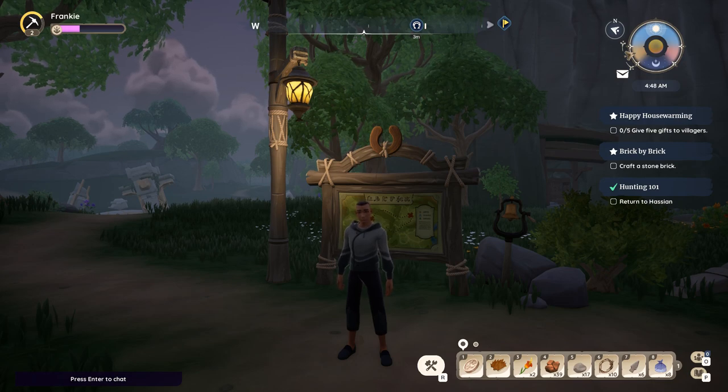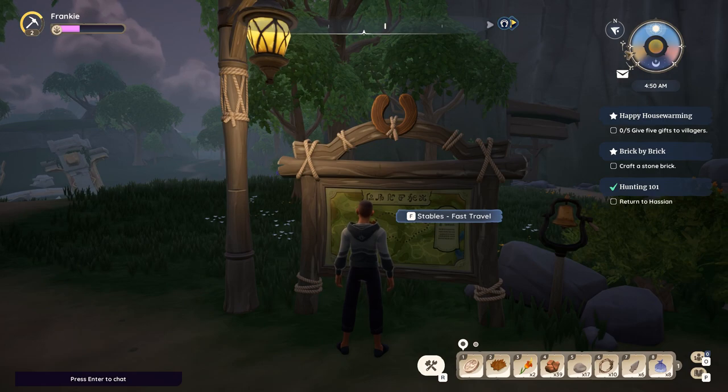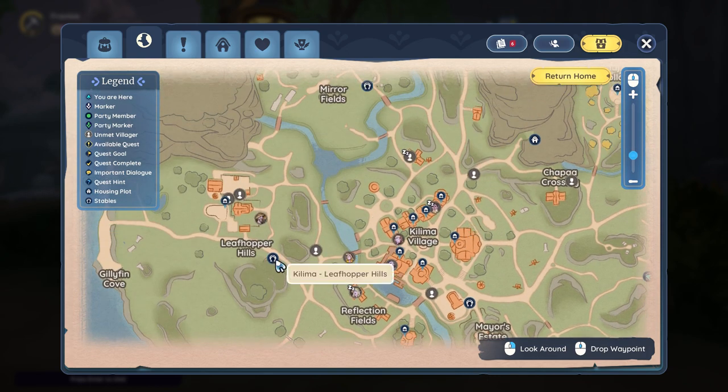To fast travel in Paleo, you need to go up to a sign that looks like this with a horseshoe. You can find them on your map by going to the map and finding a horseshoe icon. Here would be one right here, and they are labeled as stables.